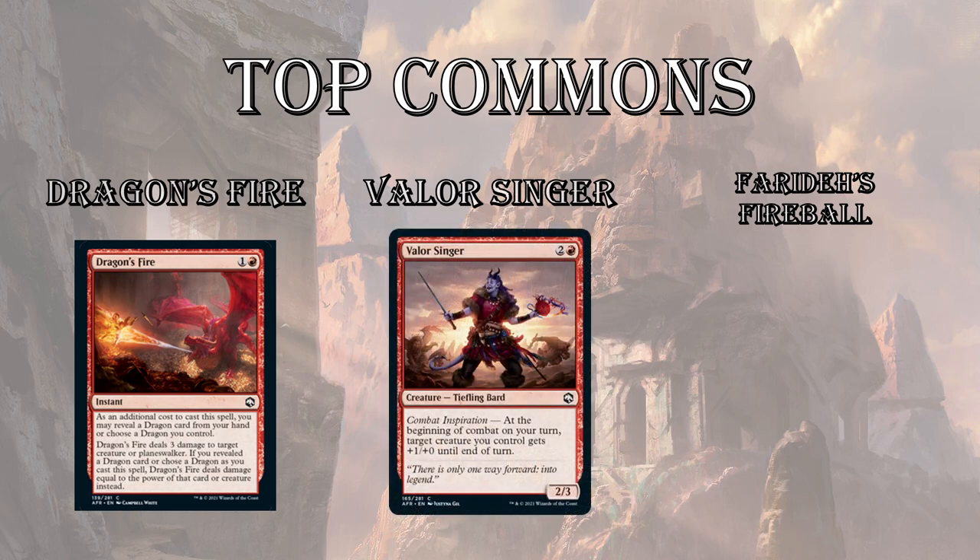Next up, I have Valorsinger. I'm not very happy with the commons in red — I think it gets much stronger when you get to the uncommons. But Valorsinger is a stronger common: 3 mana for a 2/3. At the beginning of combat, any creature gets +1/+0 until end of turn, so it becomes a 3/3, or you can pump one of your other creatures. It continuously allows you to trade up on board — a strong ability for an efficient body, and the ability stacks if you get multiples.